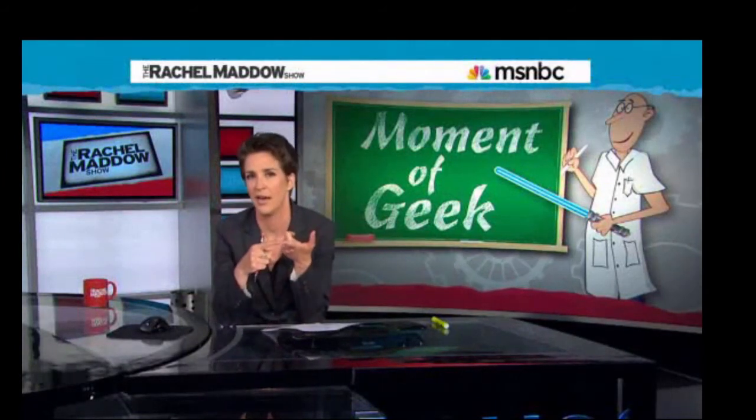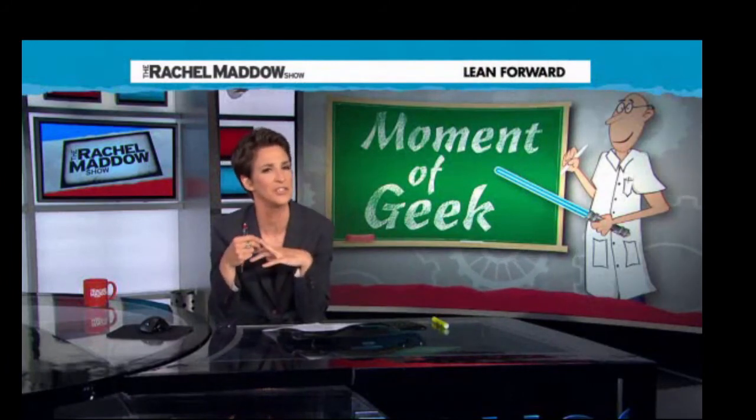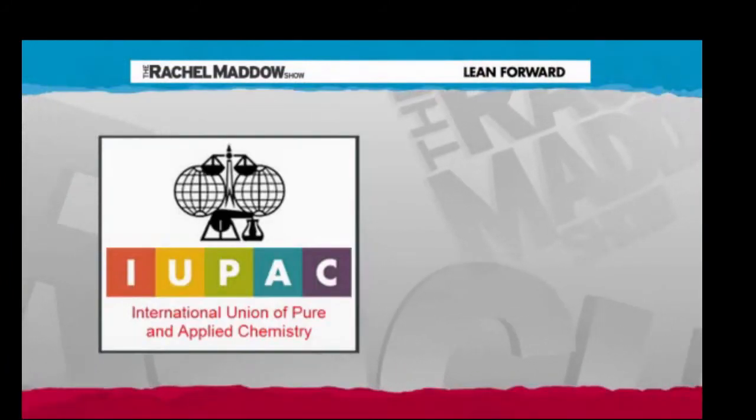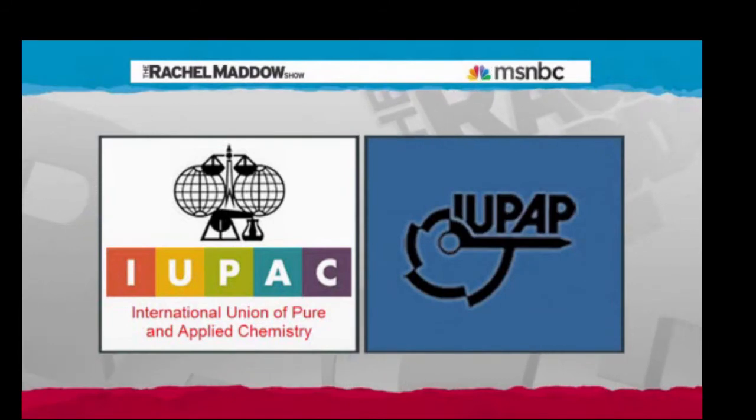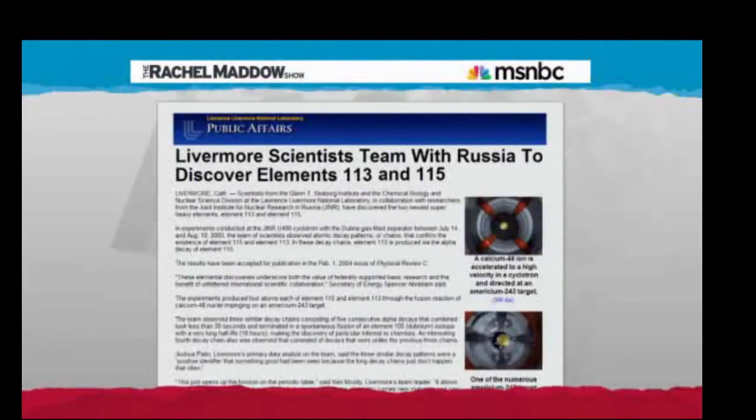First you have to make the thing and document how you made it. Then somebody else has to make it, confirming you really did it. Then the boffins at the International Union of Pure and Applied Chemistry — and same thing for physics — have to certify that it's all on the up and up. Only then do you get to name your element whatever you want, like livermorium or flerovium.